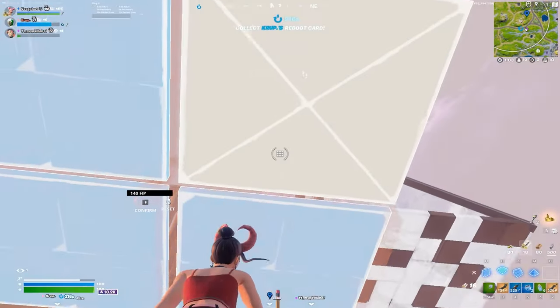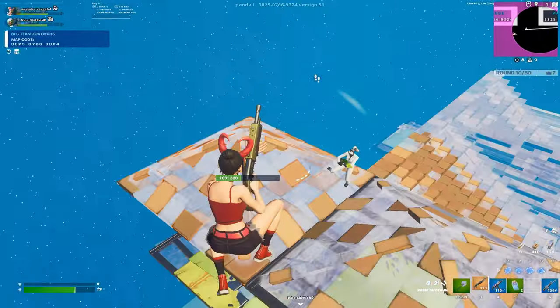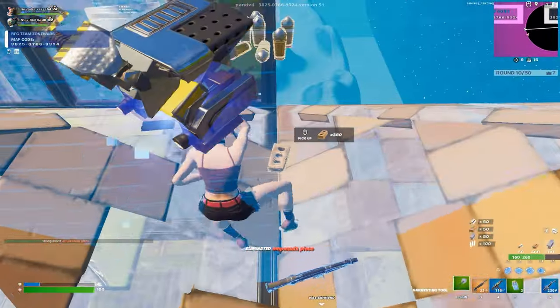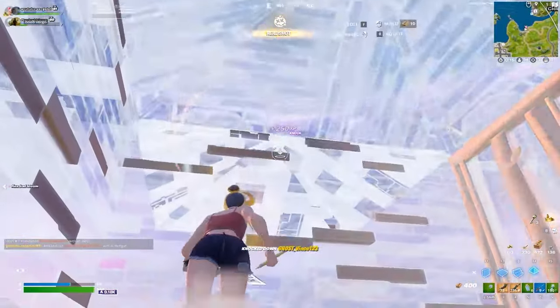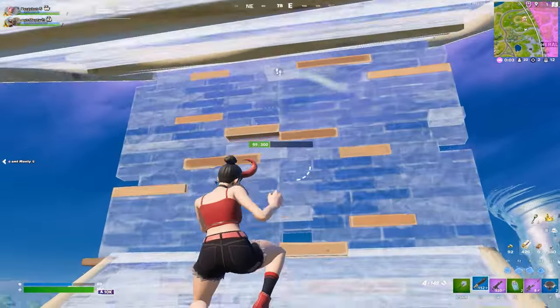In today's video I'm going to be showing you the phase mantle super jump. It's basically where you do one mantle glitch and it sends you flying, and it bugs out your character on your opponent's screen, and you can get a free shot off and sometimes even a kill.